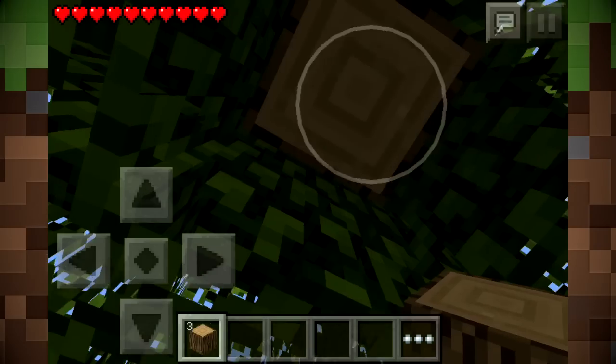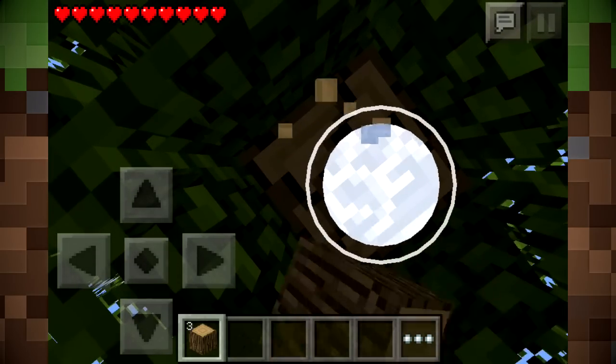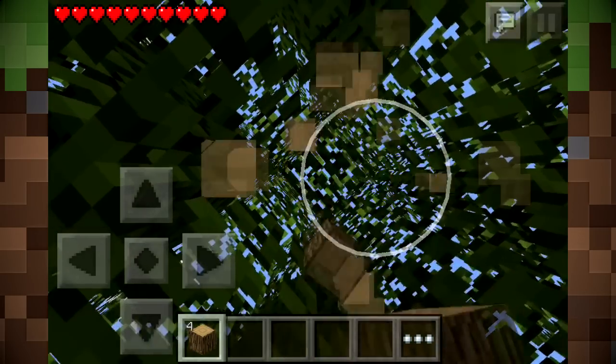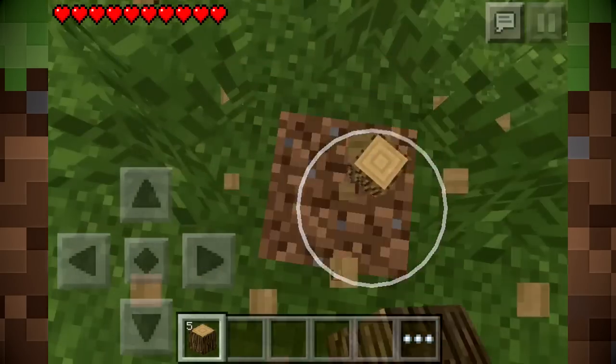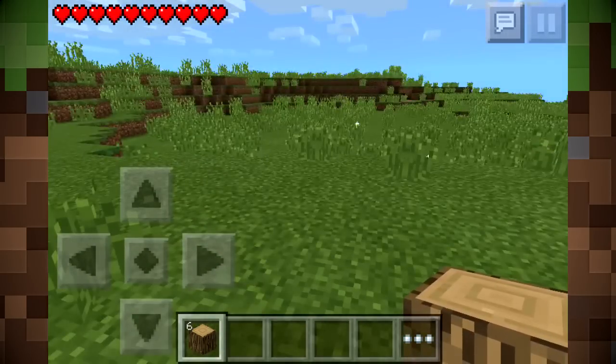I accidentally paused the game - I did not mean to do that. I am still getting used to the controllers in Pocket Edition. It takes time to adjust, considering I play console a lot, so the controls are just awkward sometimes. But we have six pieces of wood - we're probably gonna need to do some crafting.